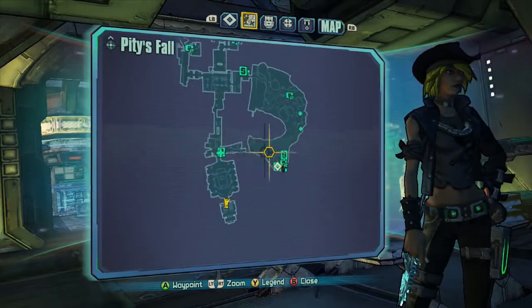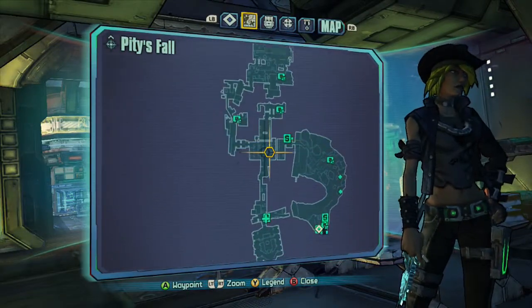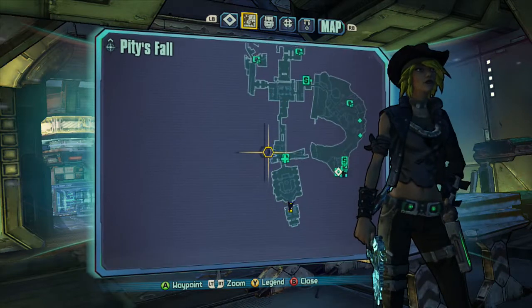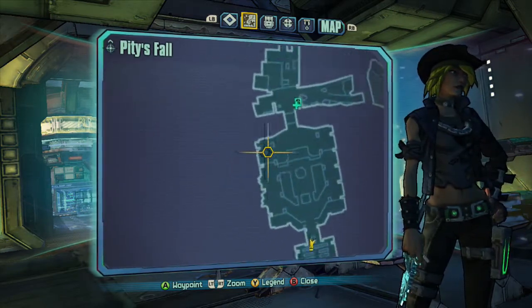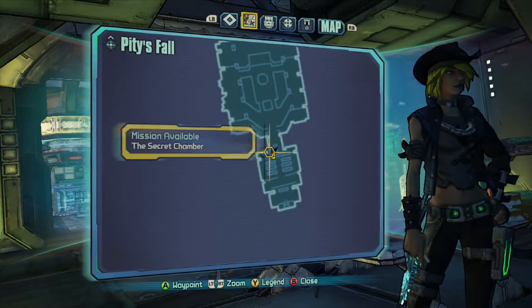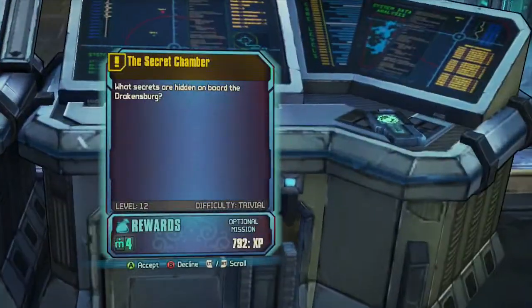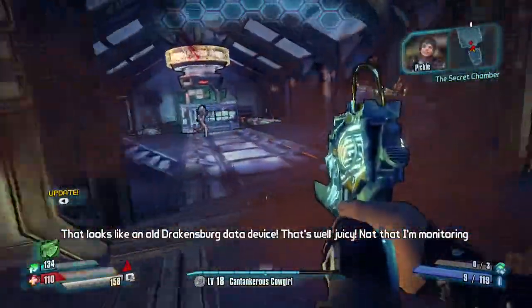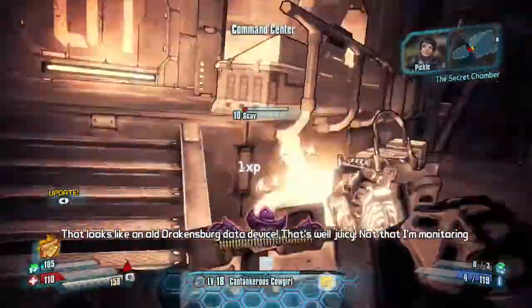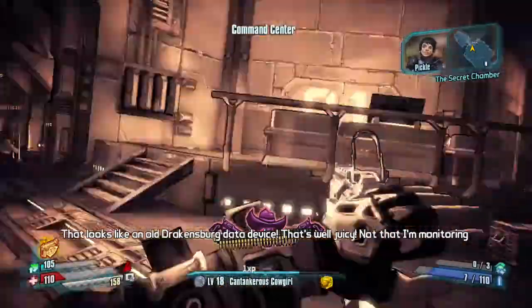If you come from the fast travel station, all you have to do is walk up the path. If you've already done the story mission, just go to the left, go down, climb up, go fight Bosun, and there you are. Not too hard to get here. You pick up the mission and you might want to fight the boss because you might get good gear off him depending on your level.